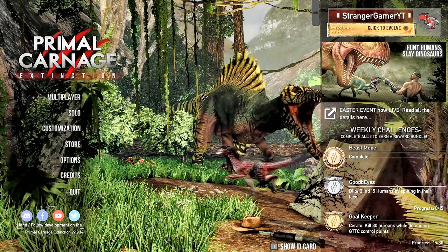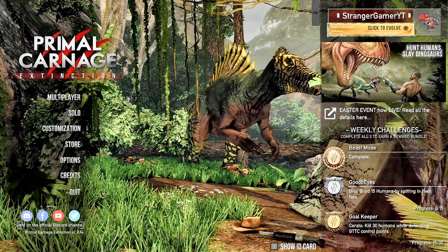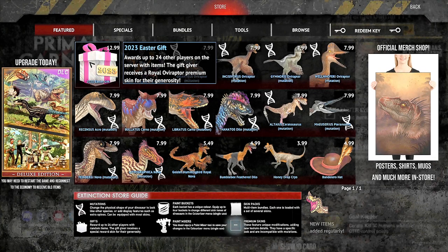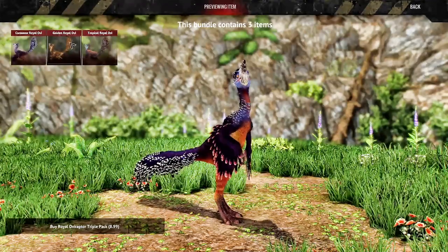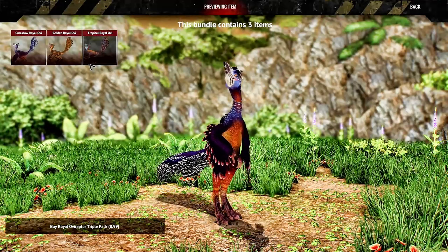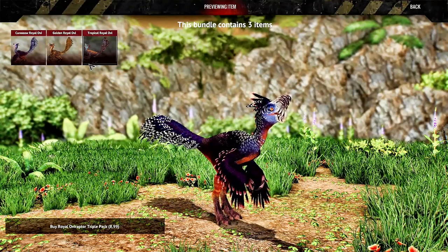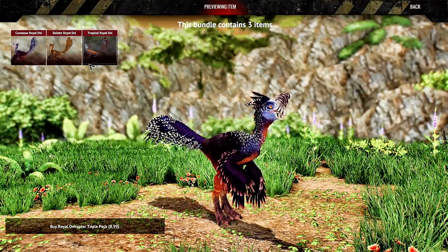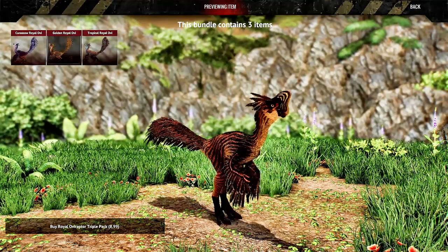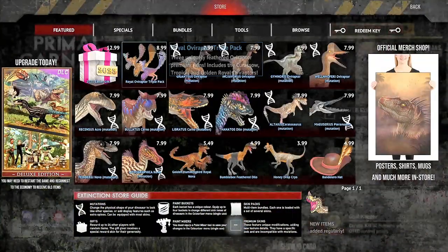First things first, there have actually been balance changes in this patch, so we'll go through them in a minute. But first, we're going to go through the store. We got this beautiful Easter gift which came out of nowhere — I wasn't expecting it at all — because we got triple Royal Overaptors. So yeah, we got Royal Acros, Royal Dylos, Royal OVs, Royal Novas.